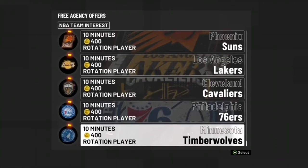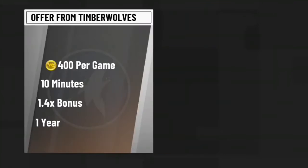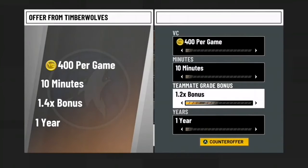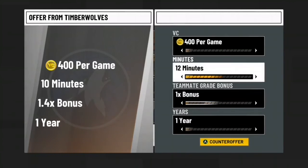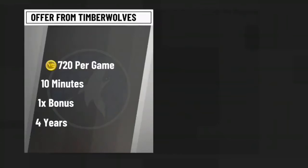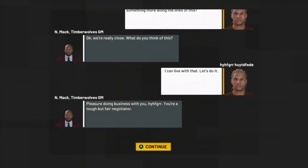I picked the Raptors. When you pick the team the coach is gonna talk to you about a contract offer. What you want to do is minimize your minutes, your years, and your bonus. Then you want to raise your VC up - anywhere from 720 to 750. He might decline your offer or give you a new offer. I put 750, he said he couldn't do that, so he gave me 720 and I accepted it.